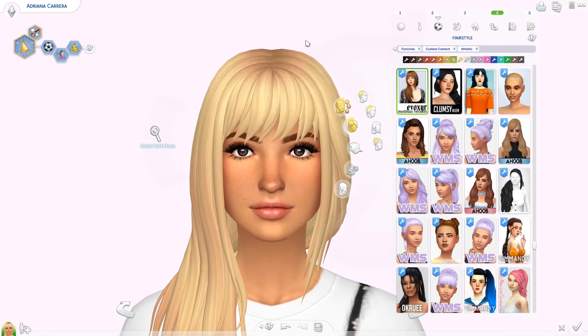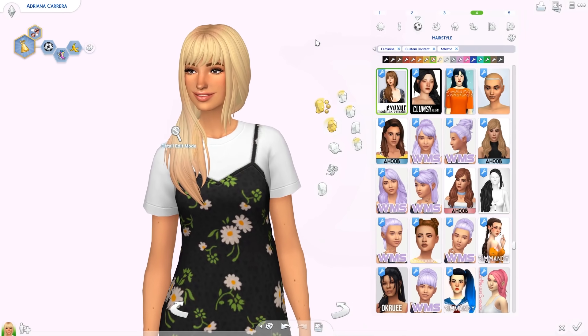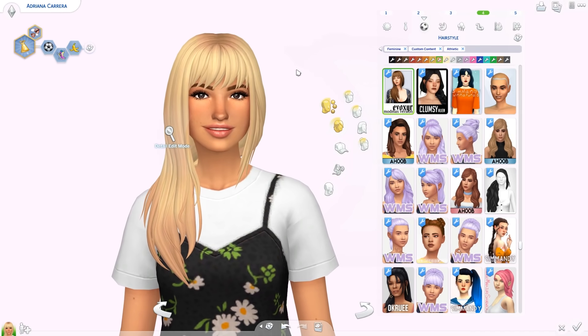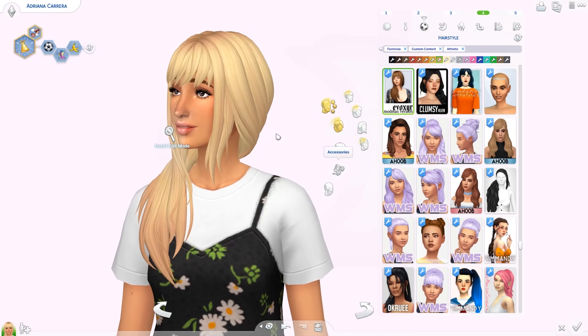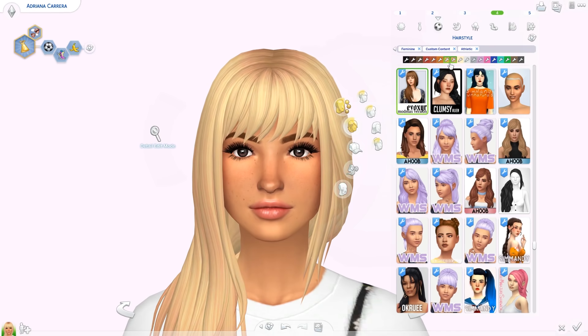Then we have another hair from a creator I've never heard of before — I already used this in a rainbow lookbook. It's called the Nyx Hair and it has two versions: one where the hair falls to one side and one to the other. It has bangs, and I downloaded a version with a modified Maxis color so the blonde is less yellowy. It's very different to anything I've got.